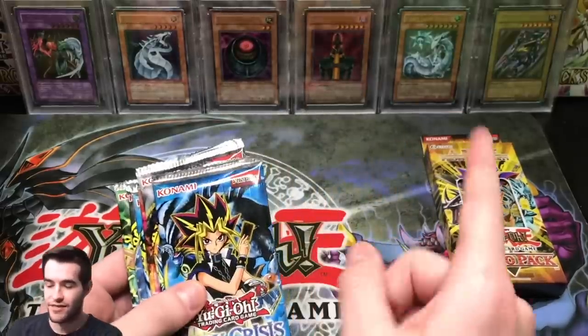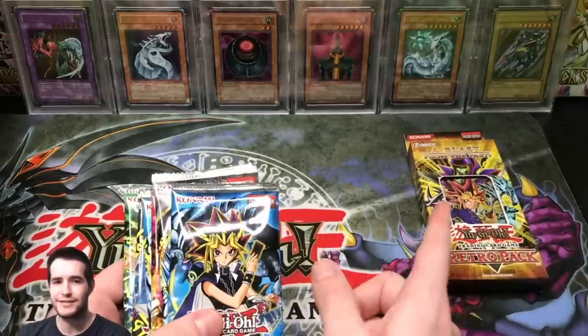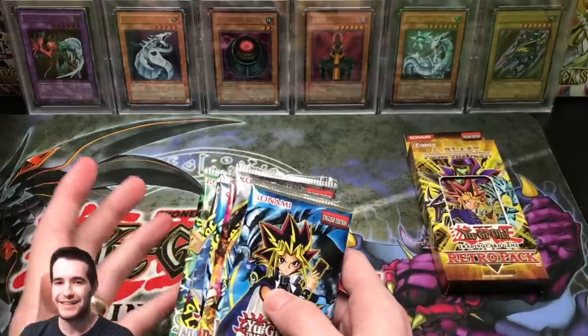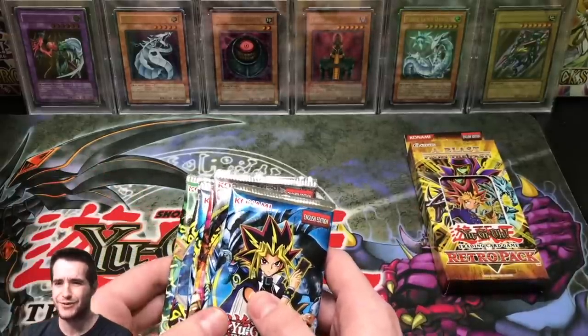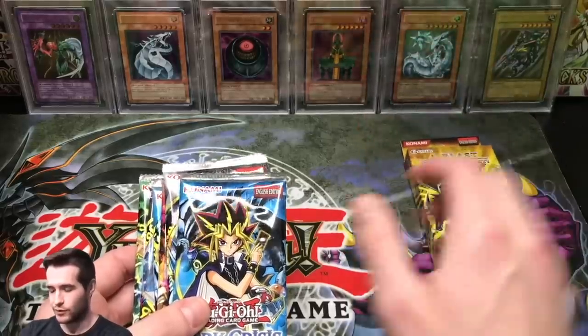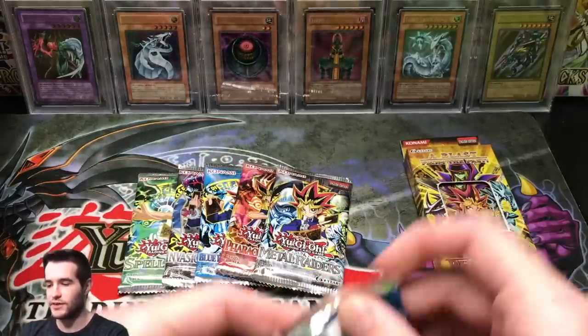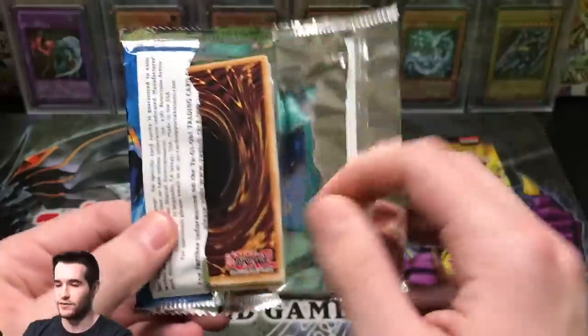I'm going to let you guys look at this awesome mini box for a little bit — it's a lot smaller than I expected. I got the box and I was like, is it in here? It's so small. It came out and it looks like it's in good shape, which is pretty cool. Let's start off with Dark Crisis because that's probably the least exciting, though you can pull some cool stuff like Shinato — that's what I'd want to pull.